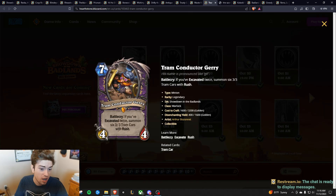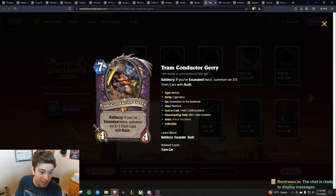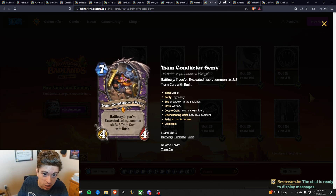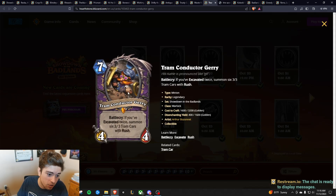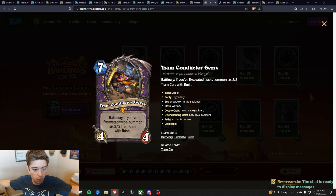Next we have the Tram Conductor. I actually liked the whole Excavate package for Warlock — it felt relatively quick, faster than some other classes, more well-rounded. It fought for board a little bit more, and it's got this Legendary which can be an extra win condition, not even including the Snake. This card being able to fill the board with three 3/3 Rush minions on turn seven — maybe earlier if you can coin it out on turn six — is just nuts.